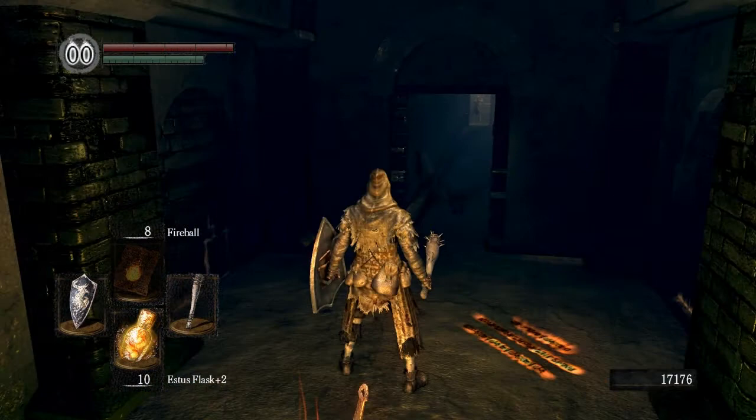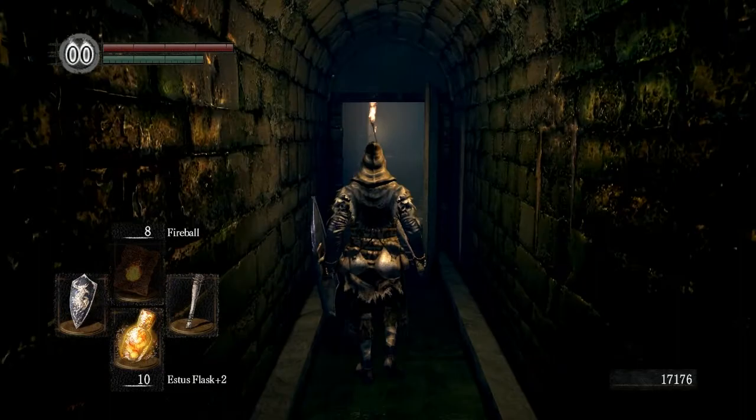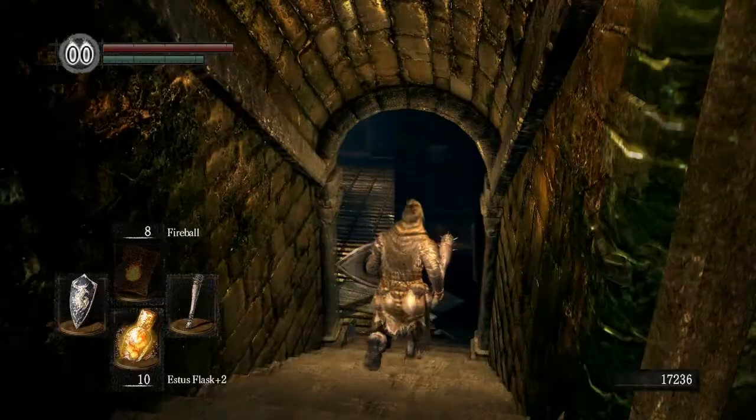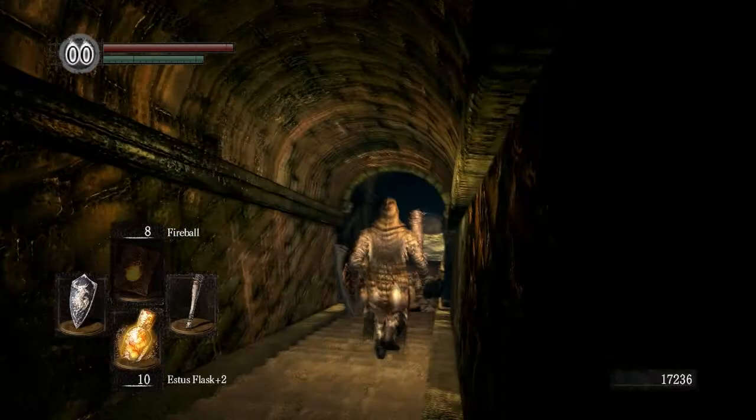You cannot be invaded unless you are in human form. Kirk is a cool invader basically because he gives you a chance to pick up two items — specifically the Barbed Straight Sword and the Spiked Shield. Also, if you defeat him in all three locations where he spawns, you will get the armor that he's wearing, which is the Armor of Thorns, and that will appear in the chaos covenant servant area, which is Quelaag's Domain.